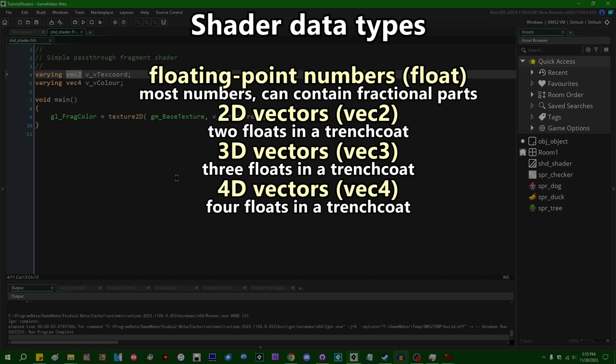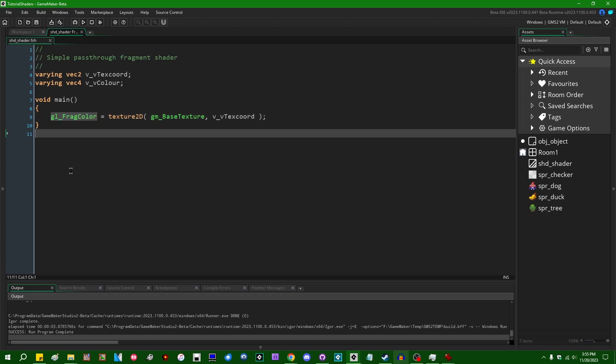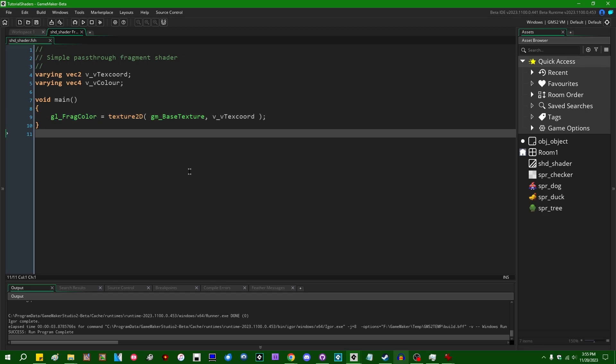Vec4 — a four-dimensional vector — is a bit hard to visualize as a coordinate in space, but as long as you stay out of the vertex shader you don't have to do that very much. You can use a vec4 to represent a four-component color: red, green, blue, and also an alpha or transparency channel. In fact, gl_FragColor is a vec4 — the output of the fragment shader is a vec4 representing a color with red, green, blue, and alpha components.